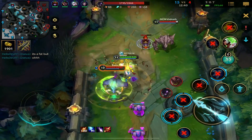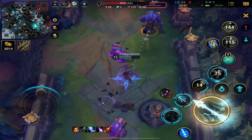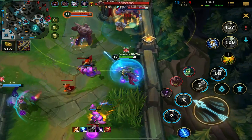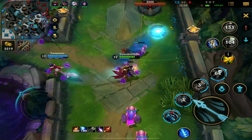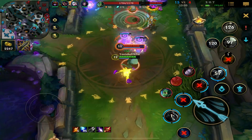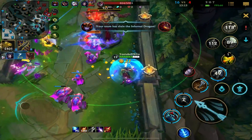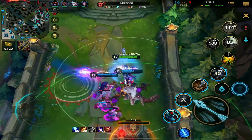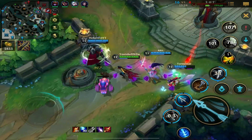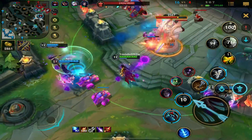I can buy my Static Shiv, which I definitely want. Should be able to kill Alistar right here — Amumu's here. Stay behind the minions. Nice, I got a perfect stasis pop right there. Should be able to get this tower. I really want to buy my Static Shiv, but I guess I won't need it. Can't do some more damage on this tower.